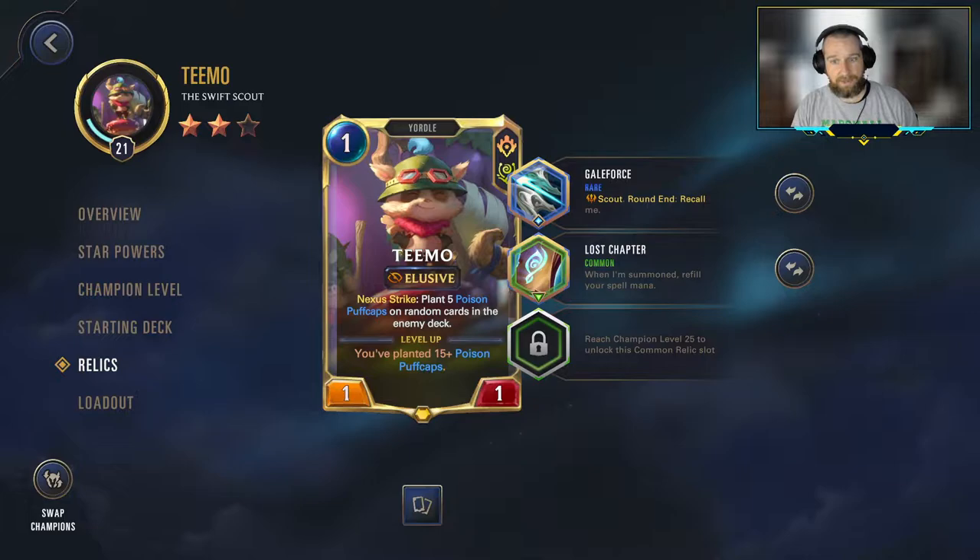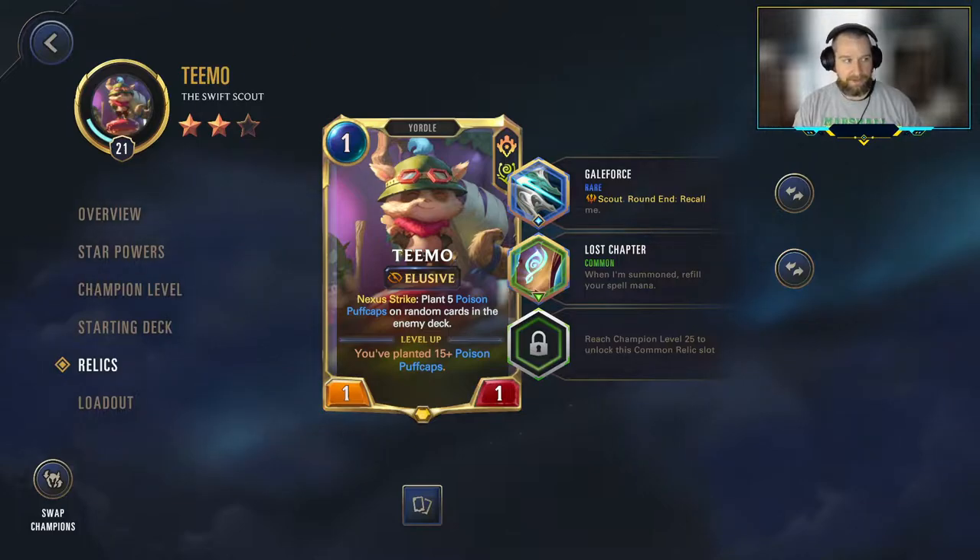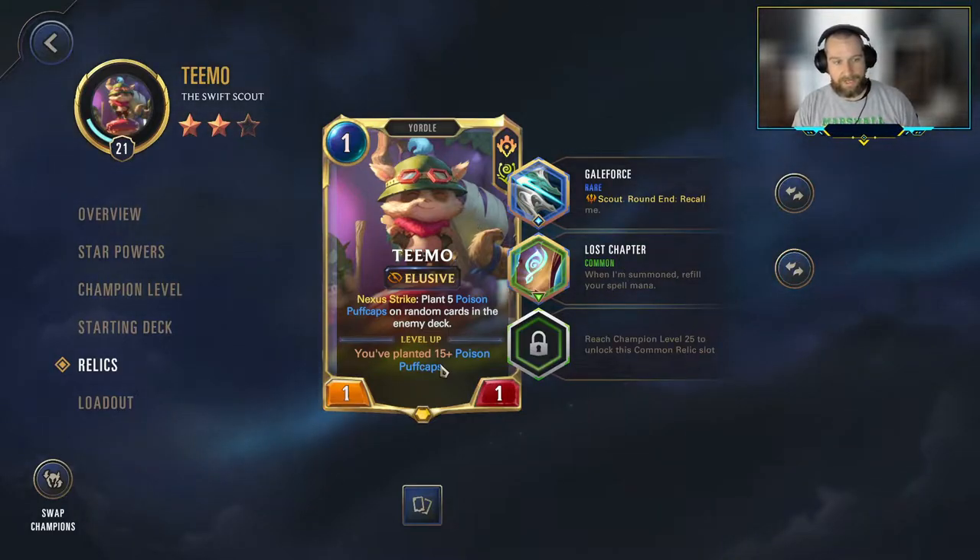We also like to turn the Round End Recall into a bonus by using the Lost Chapter. So ideally, our Teemo is going to come down, give us 3 spell mana with the Lost Chapter, he'll return at the end of the turn, then we can replay him again next turn, picking up another plus 2 mana each time he gets played.